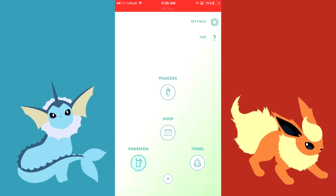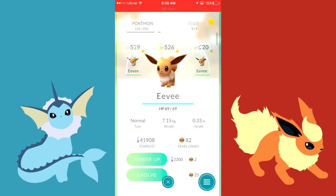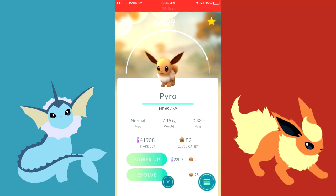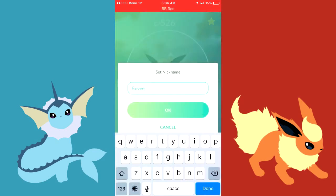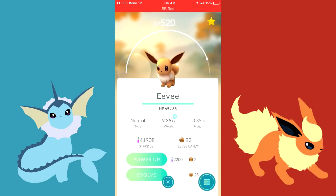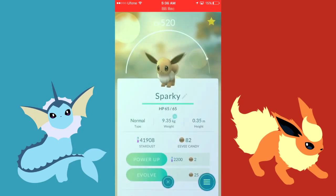What's going on guys, finally going to evolve three Eevees into three different evolutions. The first Eevee will be evolved into Flareon, so going to name this one Pyro. The second Eevee is going to be named Rainer, and this one will be evolved as a Vaporeon. The third Eevee will be named Sparky and this one will be evolved as a Jolteon. Let's see which one is better!